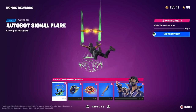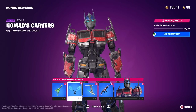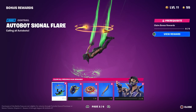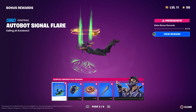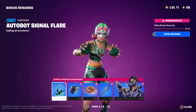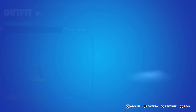Optimus Prime has the Autobot logo on his shoulder because he is an Autobot. There is a secret reactivity with this Autobot Signal Flare contrail and the Optimus Primal skin. I can't show it yet because you have to complete the full battle pass and then earn battle stars through page one and into page two. I personally can't show it yet.